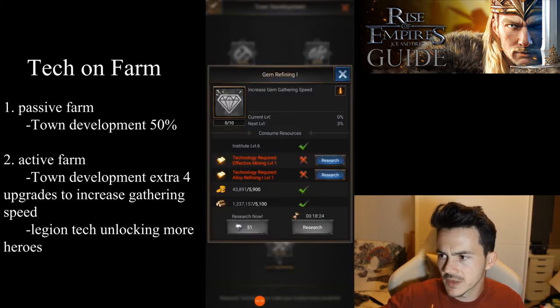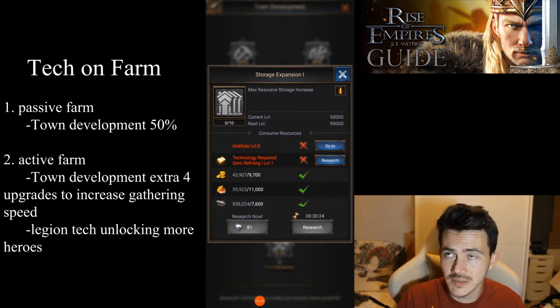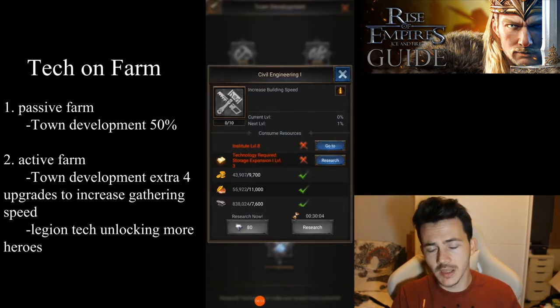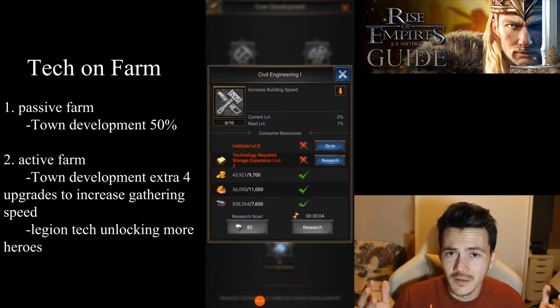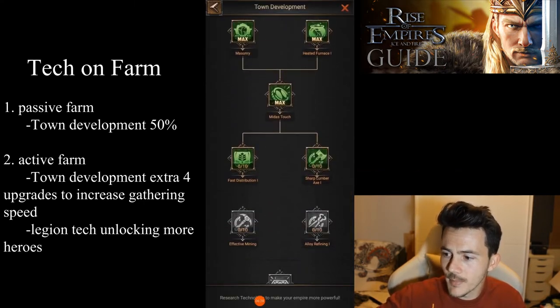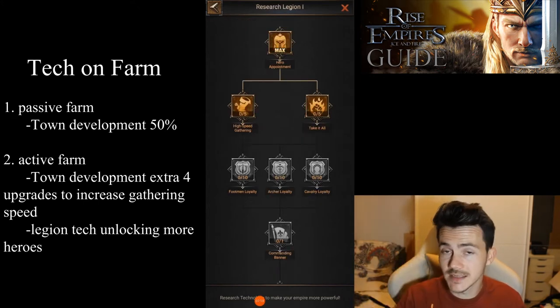Going further down town development, you'll get buffs like gem refining — you're never going to use that because you're never going to gather gems. Storage expansion is good to have but it's only 500,000 storage at maximum, so it's useful but not essential. The last one is increased building speed up to 10% — considering it's a farm, you're not going to be developing a lot, so it's good to have but not completely required, especially at lower levels.